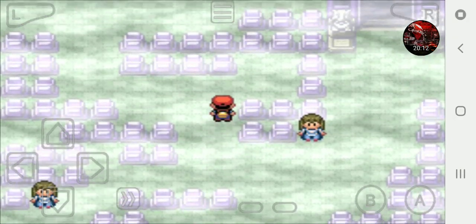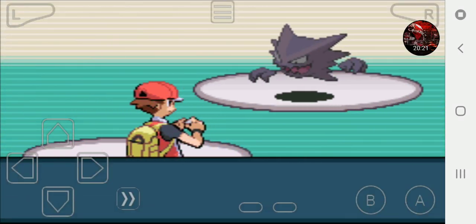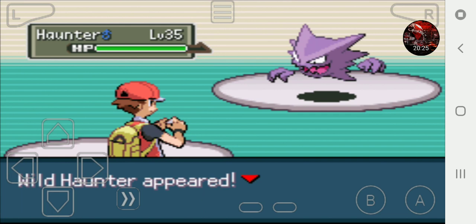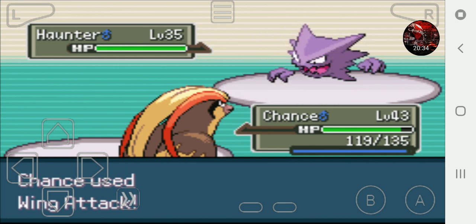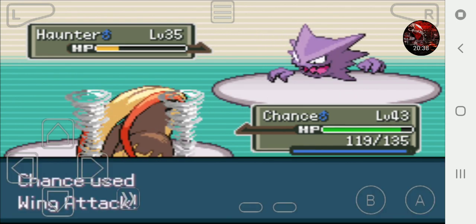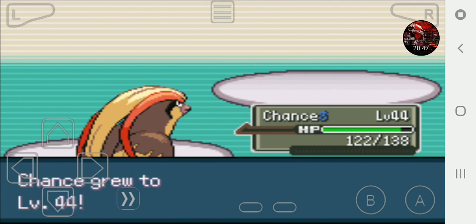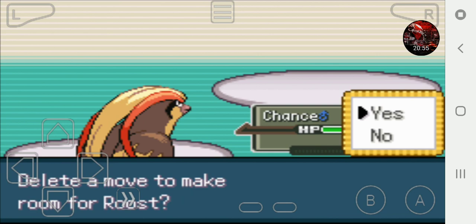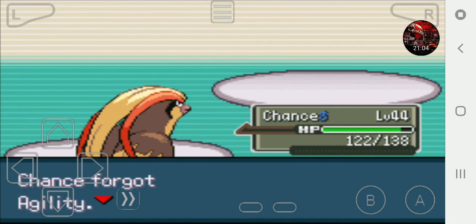We're making good time in here as we head to the very top of Pokemon Tower today, because that's where Daisy said she will meet us. A level 35 Haunter appears - Chance uses Wing Attack. Two Wing Attacks and Haunter is gone. Chance grows to level 44 and tries to learn Roost. I'm saying yes and getting rid of Agility because Roost can restore HP halfway - it could save some Hyper Potions. Chance learns Roost and forgets Agility.